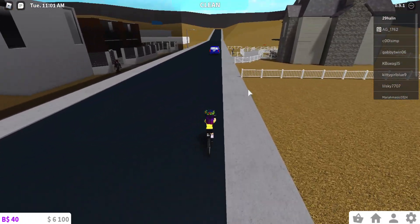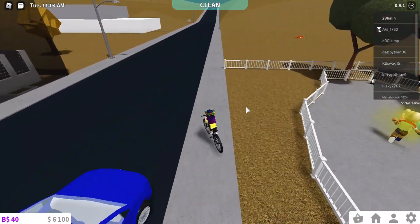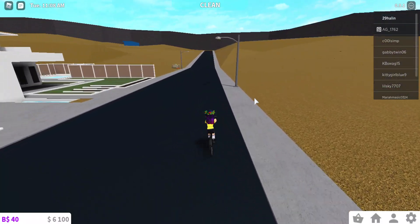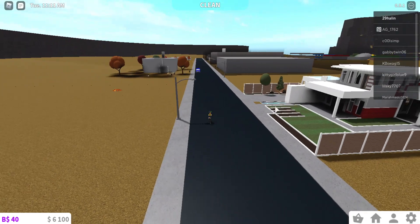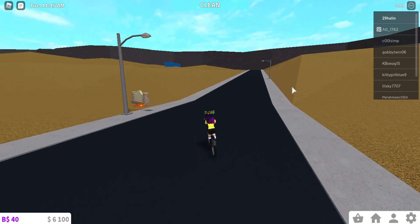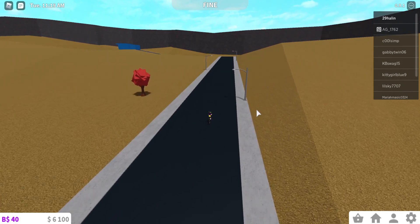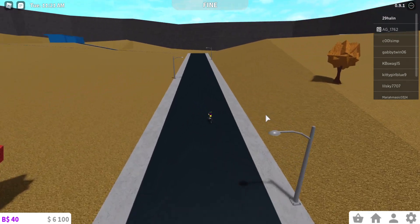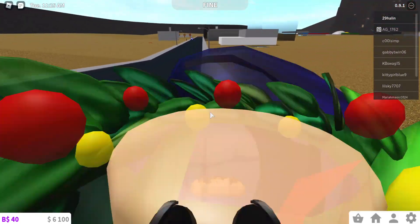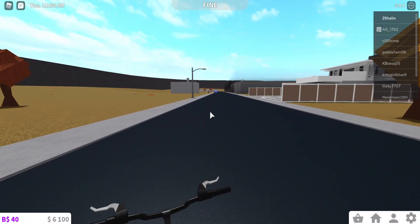Biking's not that fast. I don't know what Blocksburg added for Halloween because I kind of just started playing the game. I don't know if I'm going in the right direction. Block C Acres — this is where all the houses are, I'm guessing.